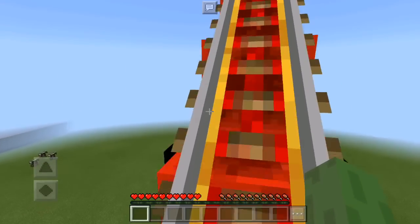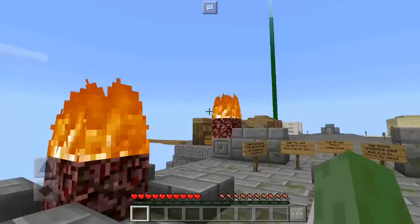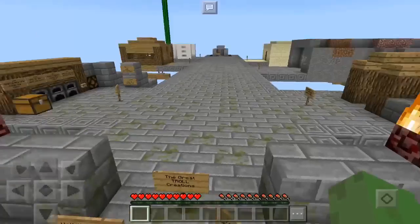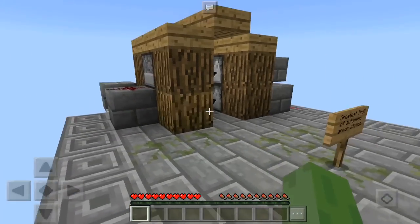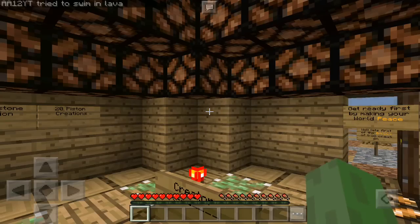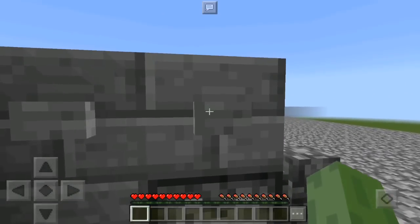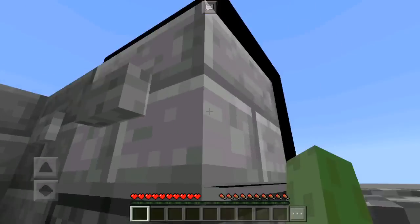Now we go for the fun ones — the more advanced creations, still something pretty doable but going beyond those basic ones. This is the greatest troll of automatic armor — basically an automatic armor station, you guys know what that is, but with a twist. I don't think your armor can save you from that one. You could just mess with your friends like, 'Hey dude, put some armor on there' — I feel like that would be a pretty good one.